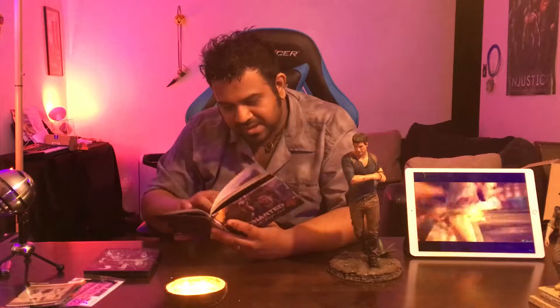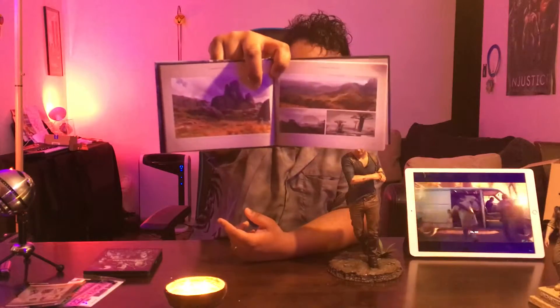And we have Nadine, which is that curly-haired character. We have some of Madagascar, which is part of this game — I don't know where the game is going to take place in. And I think that's it, that's all that's in this box.